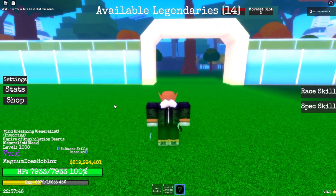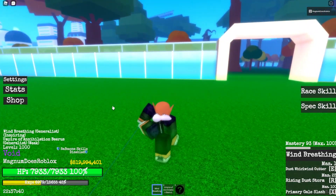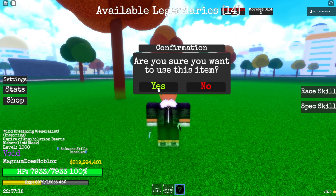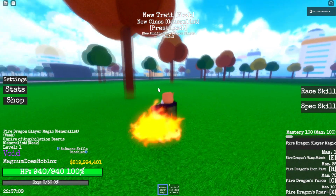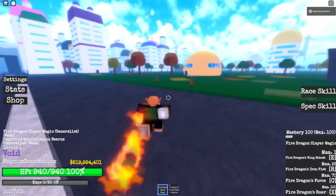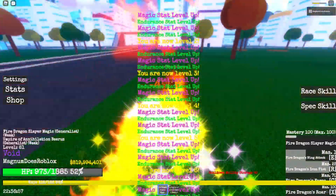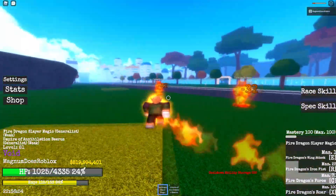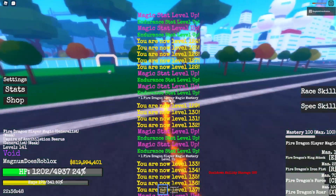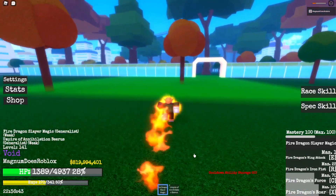We are back to level 1000. We got our Requiem Arrow — we're going to get rid of this Wind Breathing and use the Requiem Arrow right now. In 3, 2, 1 — we got Fire Dragon again. Bad traits, but I've already shown you this. Got the Dragon's Force transformation, and then you got the Roar, which I think is really cool — look at that range! How many levels we got — oh my god. Well, now that you've already seen this, let's just move on to the next one.